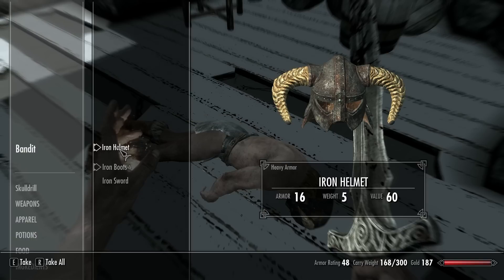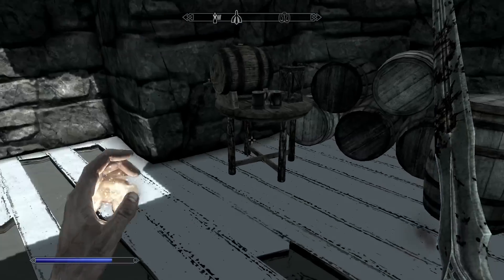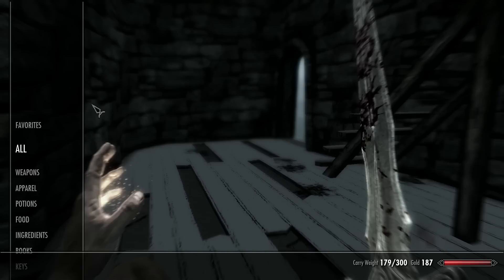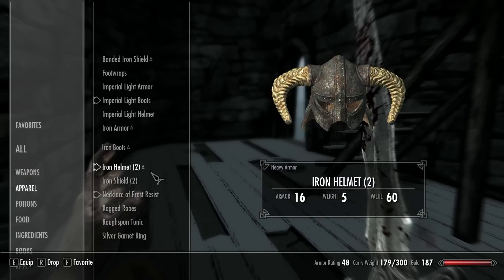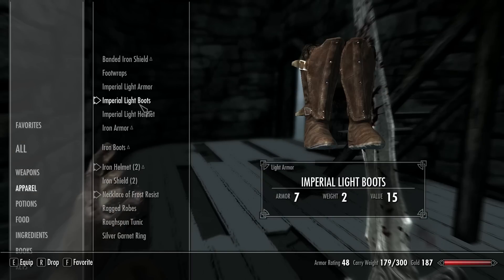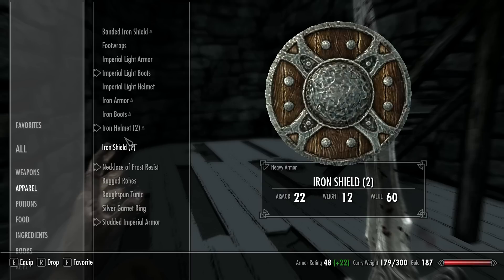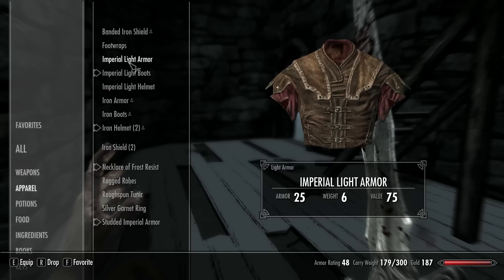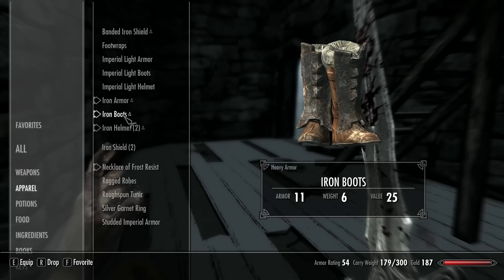Iron armor? I'll take all of it. Now you can keep your sword. Let's see... where is it? Iron armor: 27. And my ult armor? 25. So iron is way better.